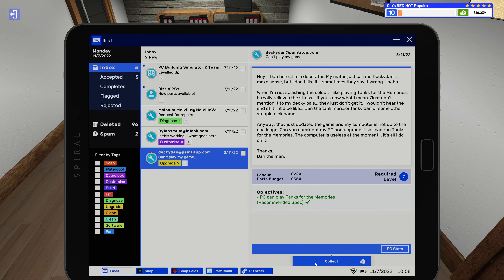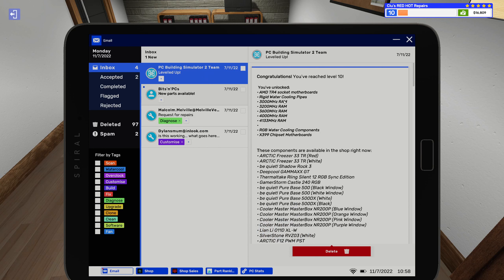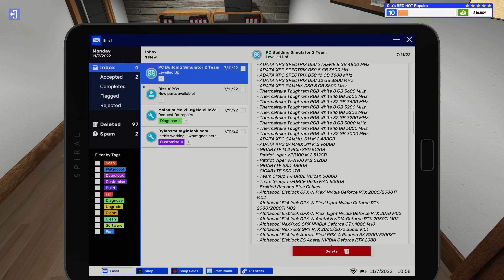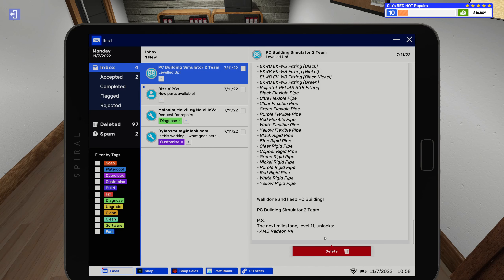We leveled up and unlocked Threadripper motherboards, rigid water cooling pipes — that must mean we unlock water cooling, which is what I wanted! Unlocked a lot of new and better RAM speeds, RGB water cooling components, and X399 chipset motherboards. You can pause to look at all of this, but yeah — it looks like we opened up the custom water cooling shop. Awesome. New parts available. It didn't pop up with any sort of tutorial, so I'm guessing I'll have to do a job for it to actually unlock.